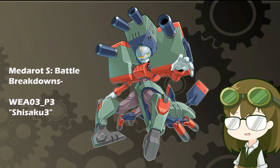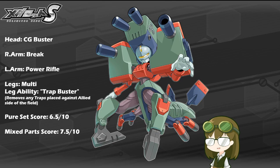It is the final prototype that would later evolve and develop into what we know today as Death Providence, the Walking Fortress. It is WEA-03-P3, Shisaku-3, with a kit of Charge Buster, Brake, Power Rifle, and Multi Legs.